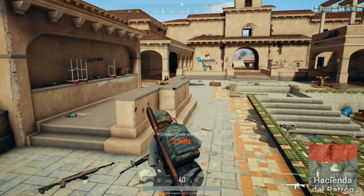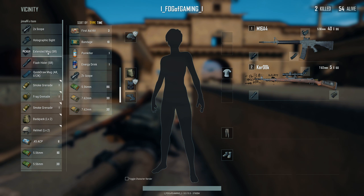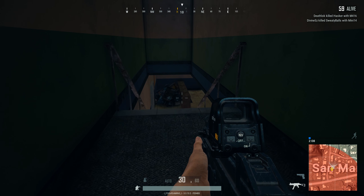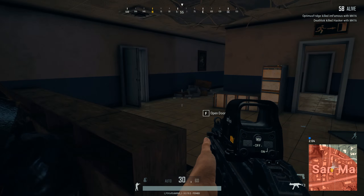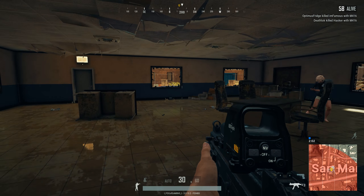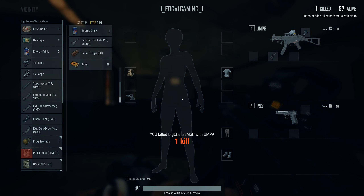So guys, these were the 10 absolute best places to land in Miramar. Use all the information that you saw in this video on your way to your next chicken dinner. Let me know in the comments what you think about this video and if you liked it, well then you know what to do. This was Fog of Gaming — thanks for watching and I will see you on battlegrounds.